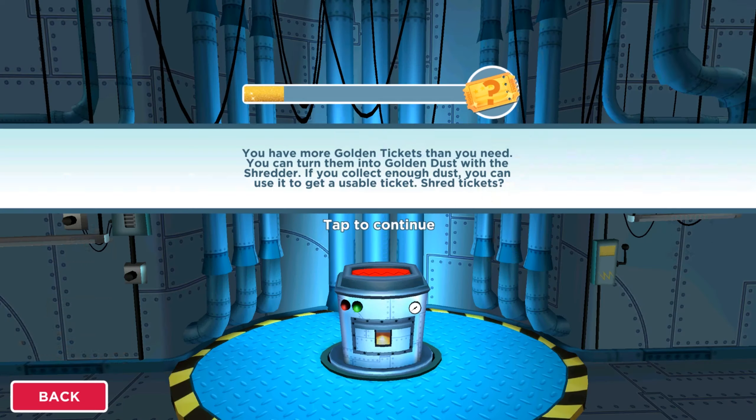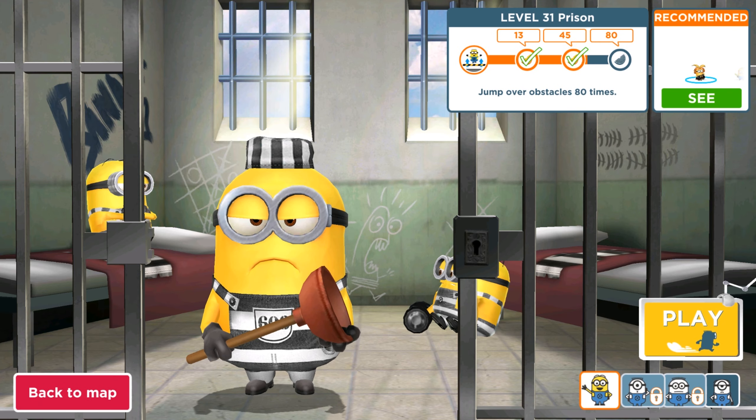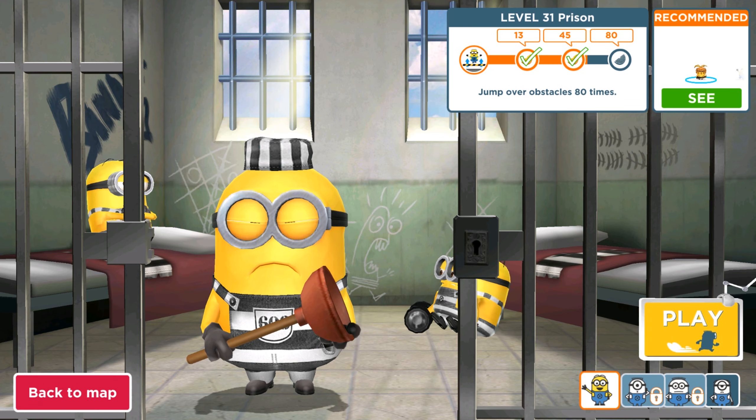Now let's spend the golden tickets and we are gonna run in the prison map to jump over 80 obstacles. Here we go — are you ready? Okay, probably he is. Now let's run!